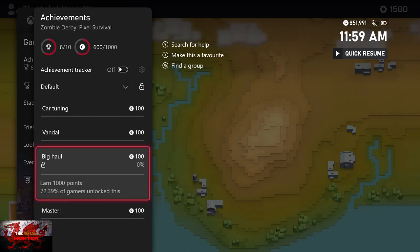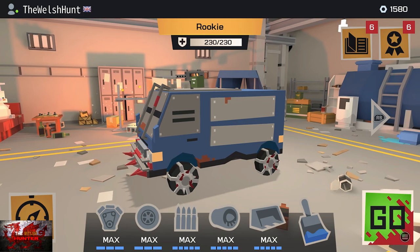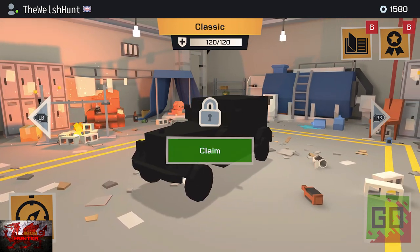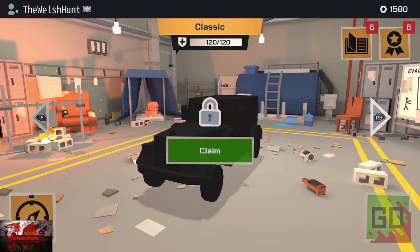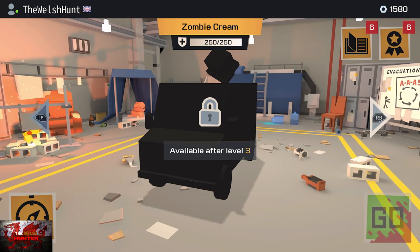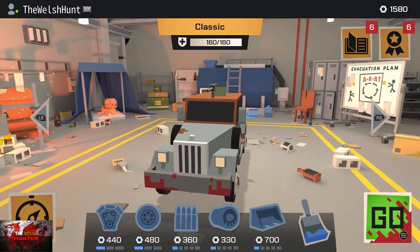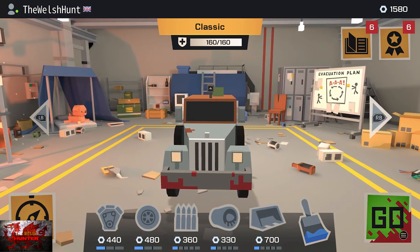We're going to be replaying level one a couple of times just to get the achievement for dying six times. If you haven't got the bird achievement yet, that's fine — we can get it now because we've got to die six times anyway. I've edited out the dying, but I have died a mega six times. Once we're onto level two, we get a new car.